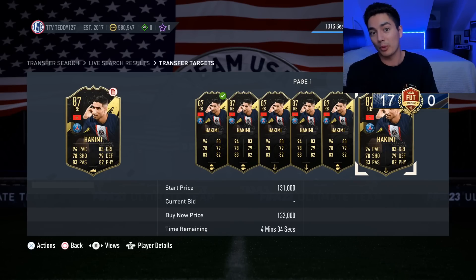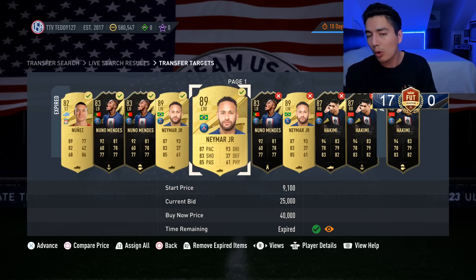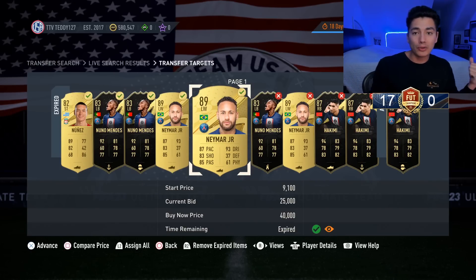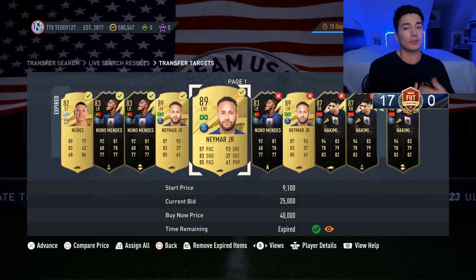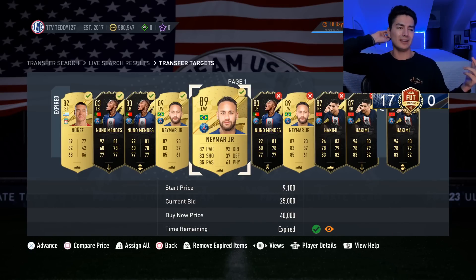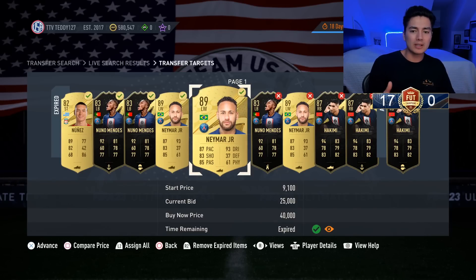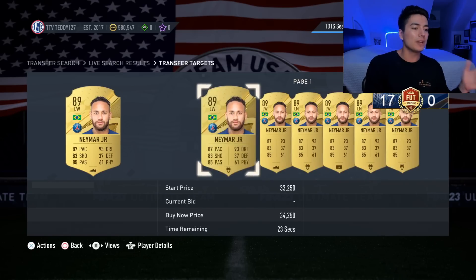I've been buying Neymar all day yesterday — I paid around 24k but was getting snipes at 20k–21k, even one at 19k, so my average is around 23k. Now I'll need to pay around 25,000 coins to buy more, so my average will probably end up around 24k once I finish buying.